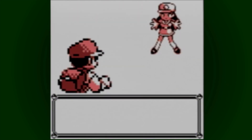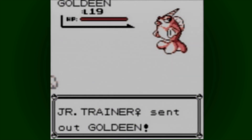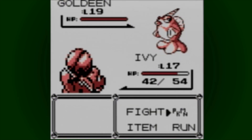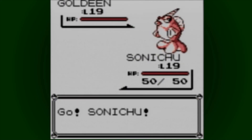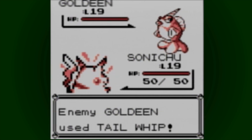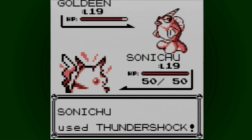Goldeen — you're gonna want to switch out. It has Peck. Goldeen has Peck. Look at its lips, it looks so fabulous — I want to kiss it. It looks so stuck up. It reminds me of that one fish from Shark Tale. It's Thundershock. I miss Fat Pikachu.